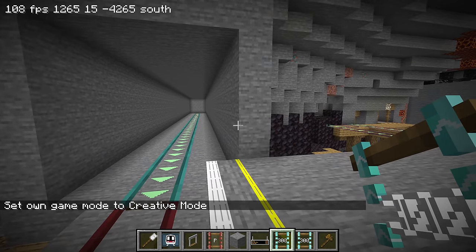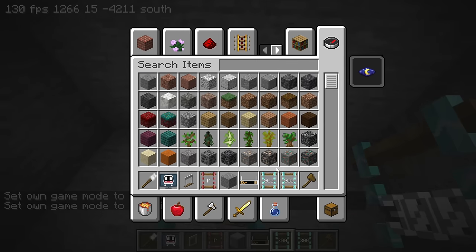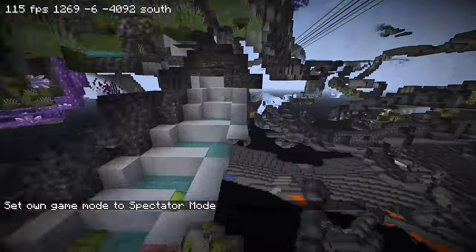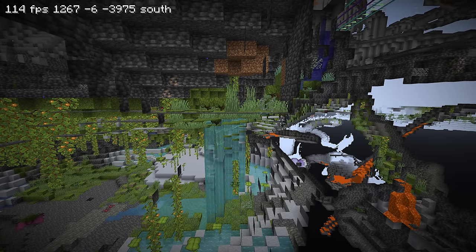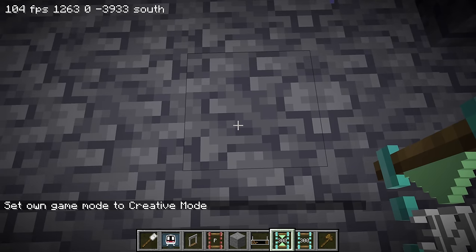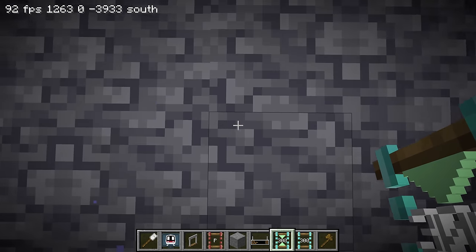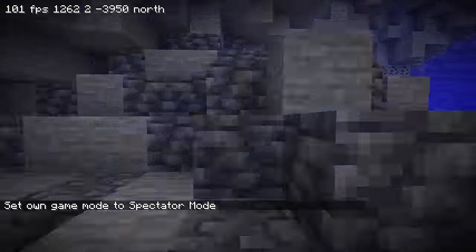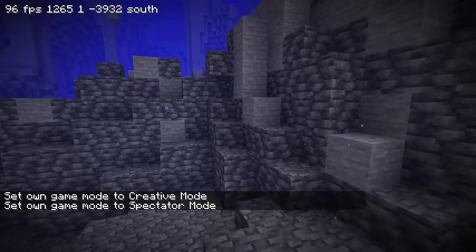Now we can start making the curve. I'll use normal diamond rails, not one-way, so I can work from this direction. I'm going down to y equals zero because I'm going to use the east-west orientation platforms which are at y equals zero. Right now I'm standing at y equals zero — that's where the track height is gonna be. X is 1266, so this block right here is where the track should go.